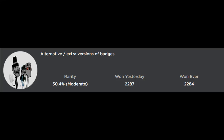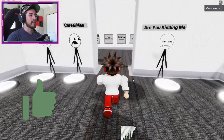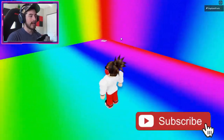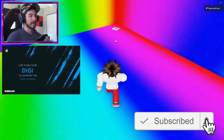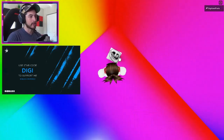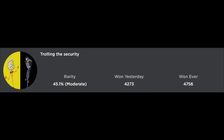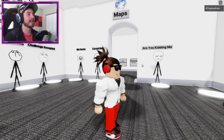To get the alternative/extra badge, go to maps and head to rainbow map. Click or tap on your screen, and right there in the corner is going to be a picture of a troll. Click on that picture and you'll get the badge.